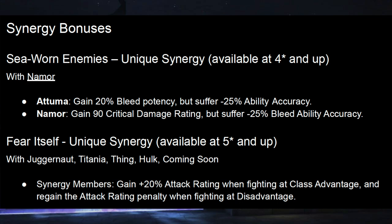Next we have the Fear Itself synergy, and there's some interesting speculation about the coming soon member. For the listed members, 20% extra attack while fighting at class advantage and no attack penalty when fighting at disadvantage is awesome. However, it only goes so far for Atuma and the other four listed members because all of them have significant attack increases in their base kit already — Atuma has Hydration, Titania has her Furies, Thing has his Furies, Juggernaut has a Fury, Hulk has Furies. All those extra sources of attack dilute this bonus to base attack, so don't expect it to translate to 20% extra damage.